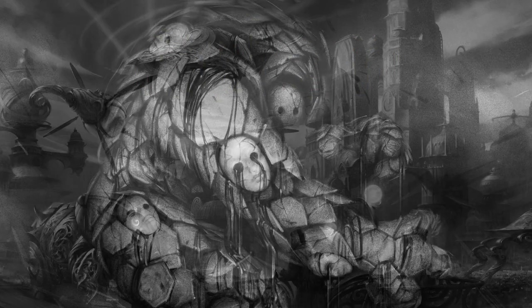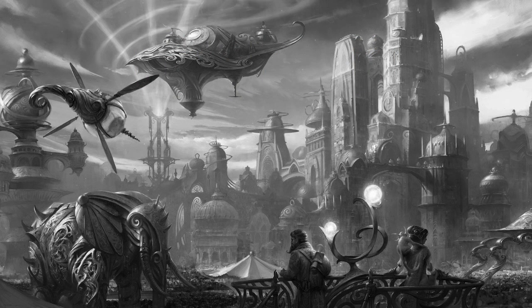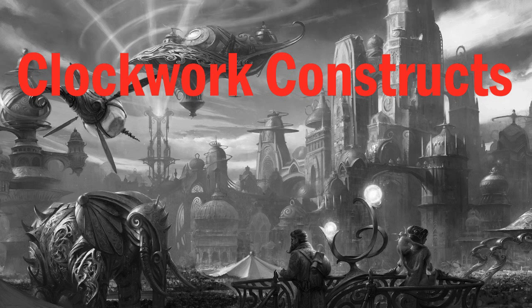Now let's move on from those lumbering blocks of solid matter to something a little more elegant, whimsical, and creative — something very steampunk. I'm talking clockwork constructs; this is where you get your magical robots. Clockwork constructs must be wound in order to function, and can be unwound with their unique key, or with a Disable Device check of 20 plus the clockwork construct's CR — though this must be done to a willing or helpless construct.